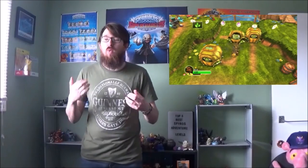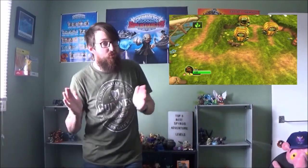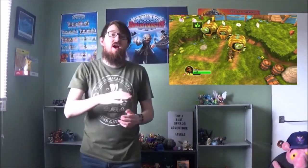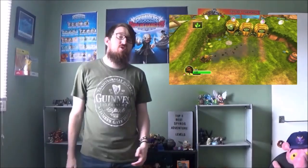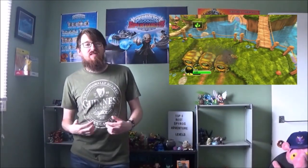The cool thing about the level again is that it's involved in a lot of challenges, so each level layout is different when you play a challenge — it's not going to be the same exact layout as the last one. And the fact that if you use a water Skylander or Stump Smash with his Soul Gem, you can actually explore outer areas of it, going all the way out to other islands and basically bypassing a huge part of the map.